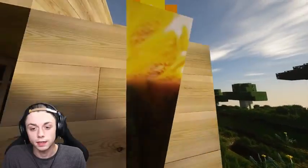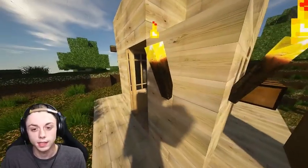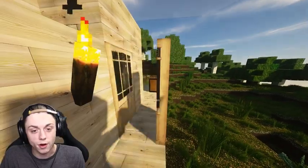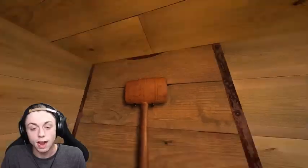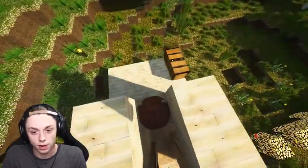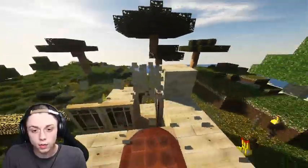They didn't try on the torch, obviously — look at that. The door looks like my front door, coincidentally. It's very weird, just a little bit different color. Crafting bench — hold on, I got to see the top of this crafting bench. Oh, get out of the way, blocks.